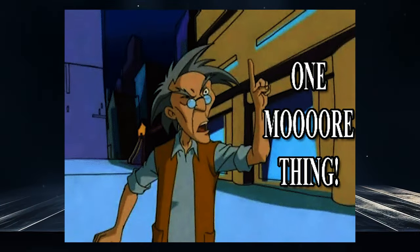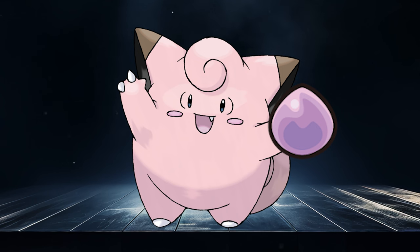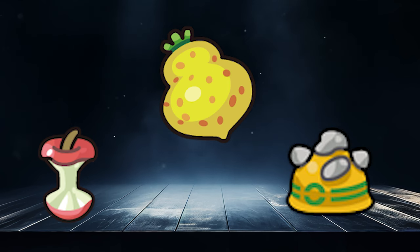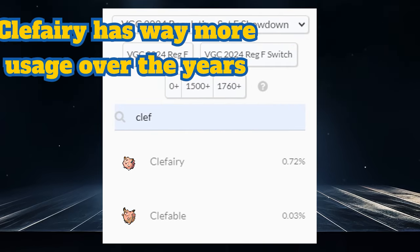Another detail worth mentioning is that Item Clause exists in doubles, which restricts you to one of each item. With Clefairy holding Eviolite, you'll have more flexibility to put an item like Leftovers, Sitrus Berry, or Rocky Helmet you'd normally see on Clefable onto a different mon. These unique characteristics led to Clefairy being a preferred choice in this format.